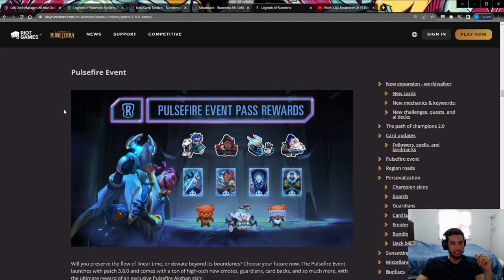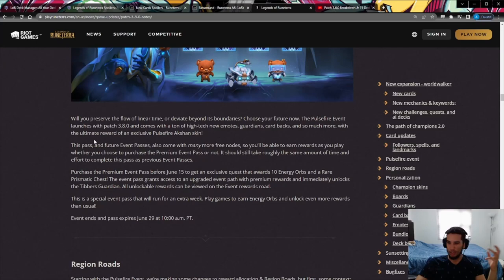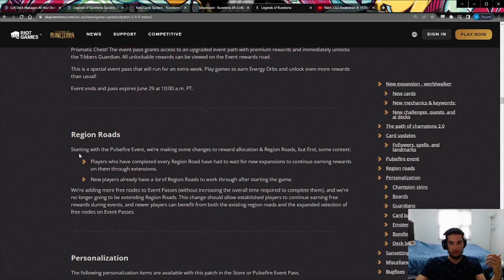The rest of the patch notes introduces the Pulsefire event — an event pass centered around Pulsefire skins from League of Legends with a futuristic style. Event passes are usually good value: not that expensive and you get a lot of cosmetics. I'll probably buy it. They're also getting rid of Region Roads for most non-new players.